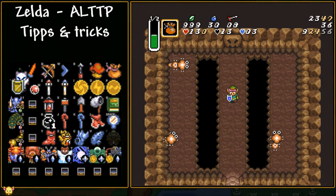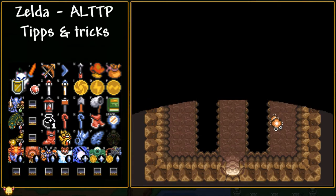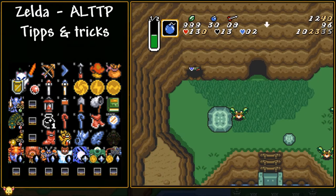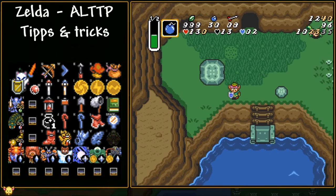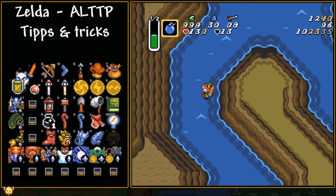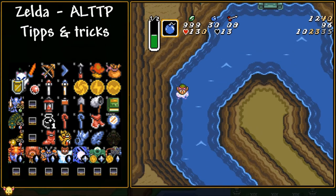Boots also allow you to walk on water through a strange setup. If you basically move over to a hole and sidle around — this works in Mini Moldorm Cave and also in Ice Rod Cave — just move over to the hole and dash outside. For some reason, as soon as you jump down a southward-facing ledge, you will be walking on water. Worth noting: if you bonk you will lose that effect, and if you don't have flippers you will be stuck in place, so you need to be very careful.